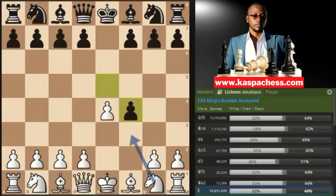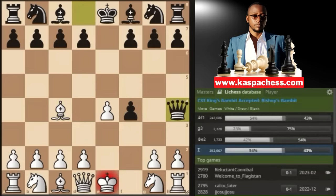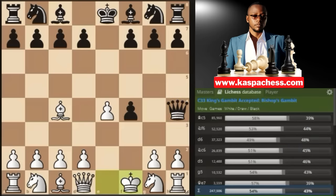The main move here is knight to f3, stopping queen h4 check by black. But I want you to try out Bc4, a very sneaky move which allows queen h4 check, because now we are going to put our king on the most secured square, which is f1. So king f1. I'm only showing you the top played moves today.